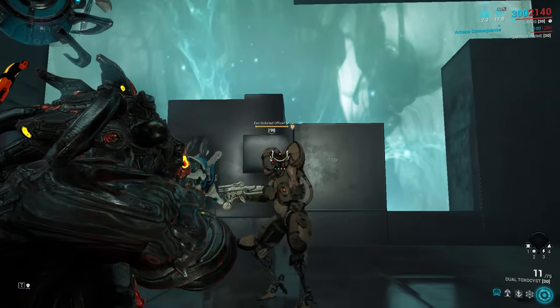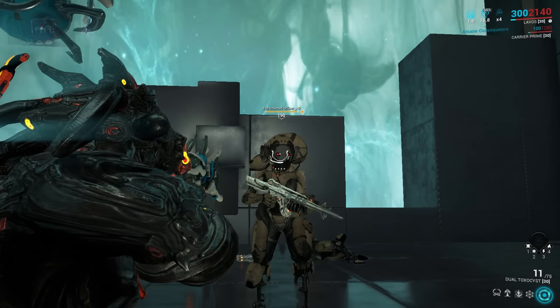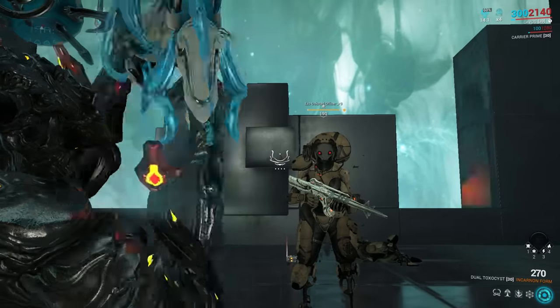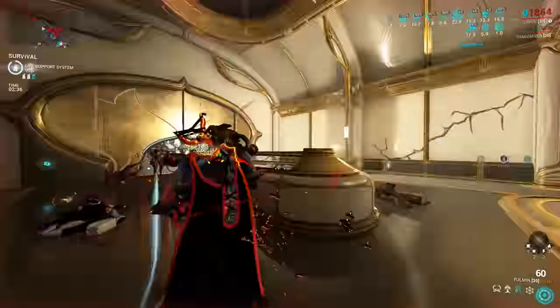Like most Incarnan Guns, charging the Dual Toxicist requires headshots in the normal form, with multi-shot hits granting additional charges per shot. Just 9 hits are required to fully charge the 270 round Incarnan Magazine. Also like other Incarnan Guns, the Dual Toxicist doesn't stop there — we have the 3 Evolution perk sets to consider.